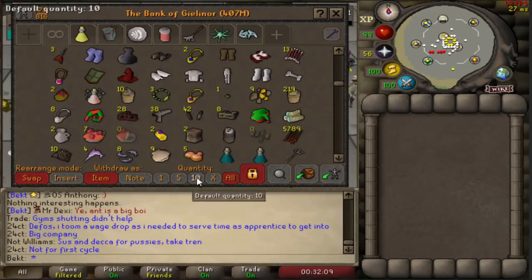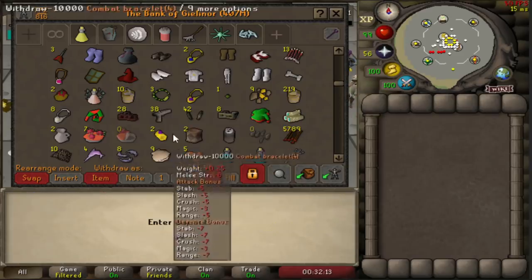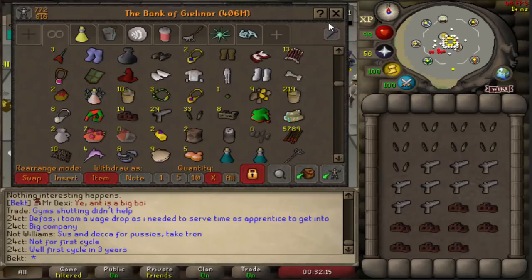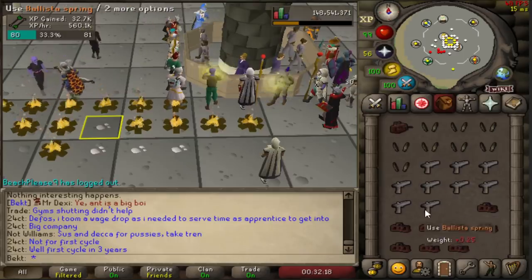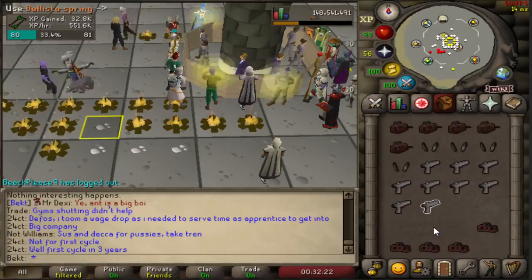You put the four pieces together and you get 660 XP, but the main chunk of that XP - the last 600 XP - is just from putting together the unstrung ballista and the monkey tail. Once you add the monkey tail onto the unstrung ballista, you get 600 XP.